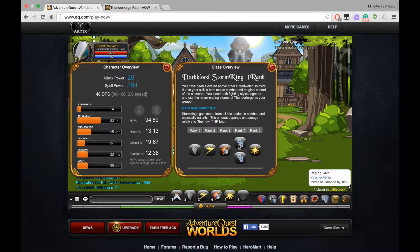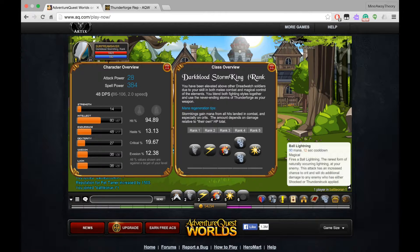The rank 4 passives are Raging Gale, which increases damage by 10%, and Tempest, which increases critical chance by 10%. At rank 5, it's a nuke — Ball Lightning — it costs 90 mana, it has a 12 second cooldown, it's magical, and it's a nuke pretty much.